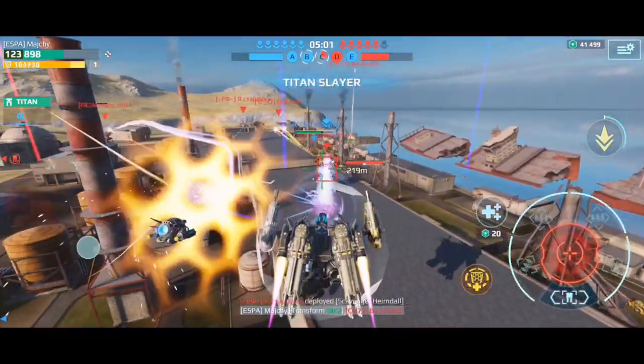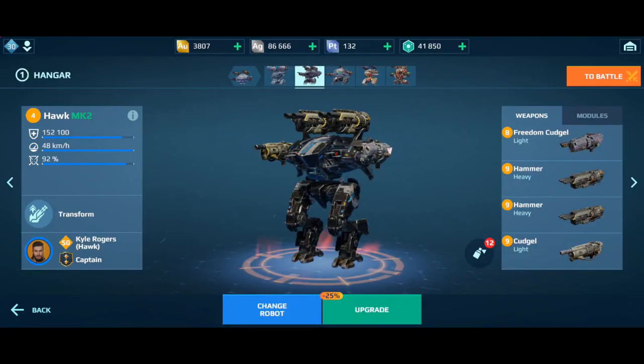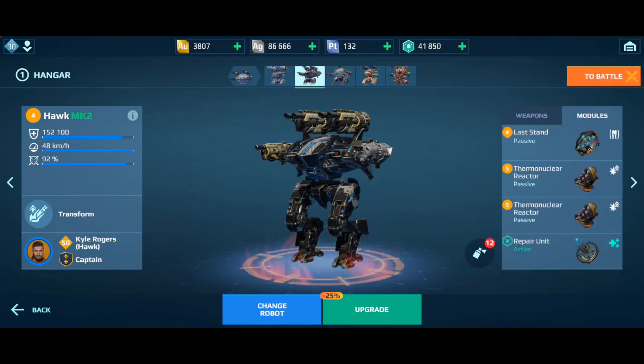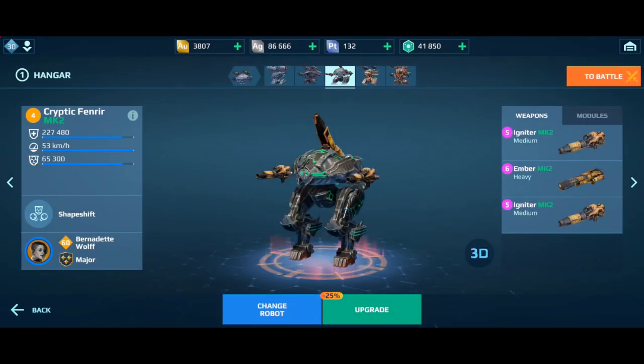Hello everyone, welcome to my channel! In this video you will see me playing with Hawk, with Cojo and Hammer weapons. I'm really excited about this because Hawk is in my regular hangar and I really want to see how those weapons will perform on my Hawk. These are the modules and pilot skills, let me show you what I have in my hangar.